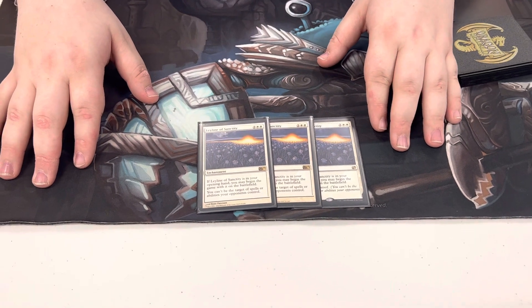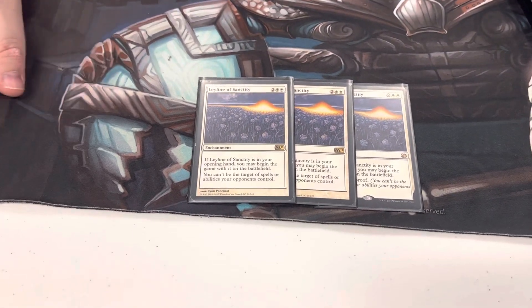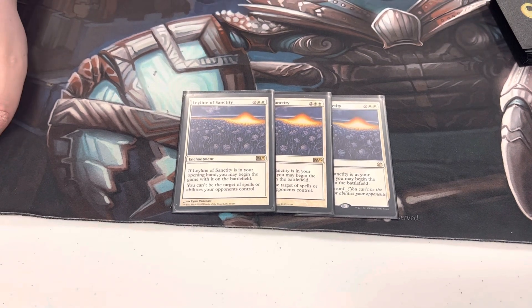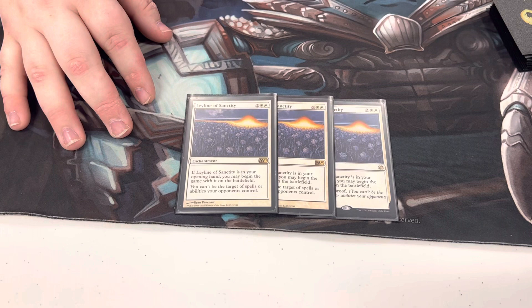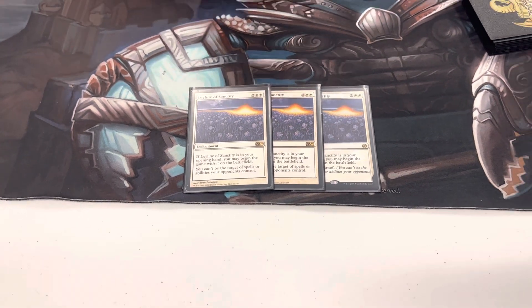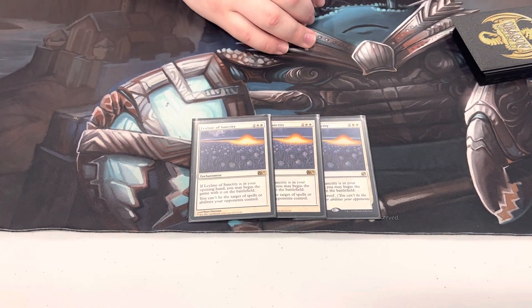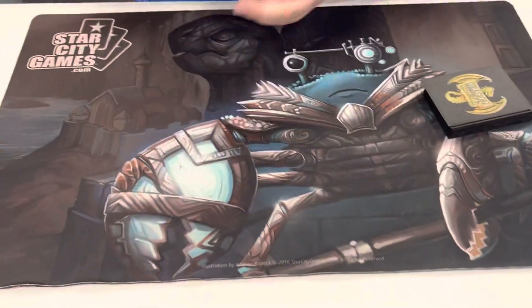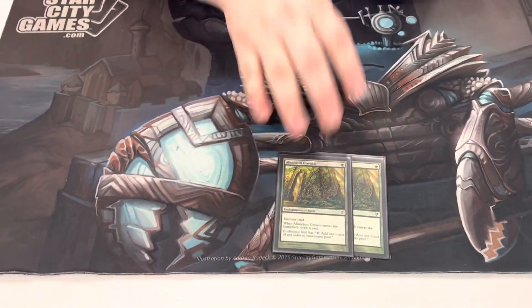For the sideboard, I play three Leyline of Sanctity. It's great against the sideboard disruption people bring in — Necromancia, Thoughtseize, Grief, stuff like that — and against Stonebrain from Karn decks, as well as Burn. Playing three over four hasn't been terrible; you still have it often enough, and if you absolutely have to, you can hard cast it. Against Burn I would hard cast it all day.